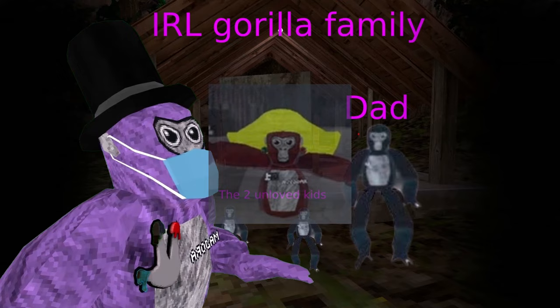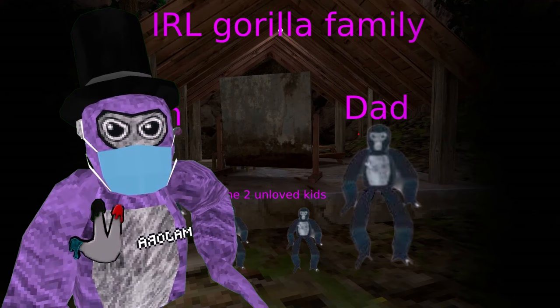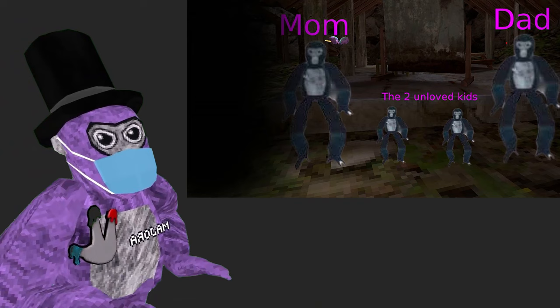And this is Reggie's — this one's crazy. It's a gorilla family. You got the mom, the dad, and the two unloved kids. I think this one's really funny because he took it very literally like a real life family. I'm gonna give this one a three out of five.